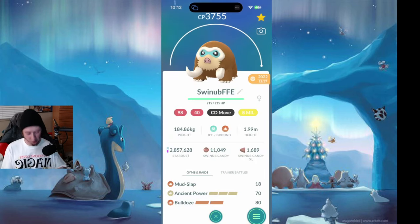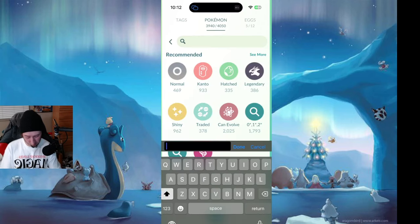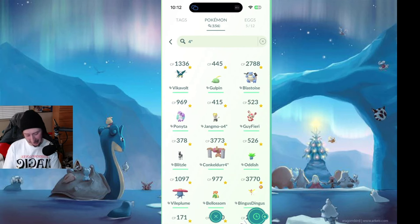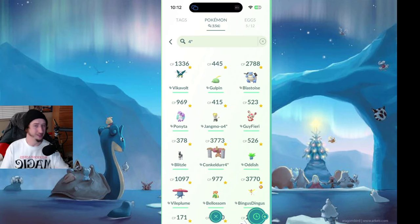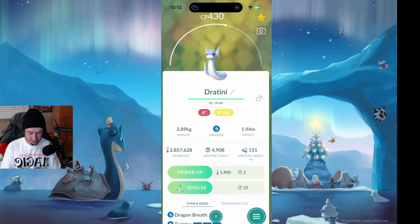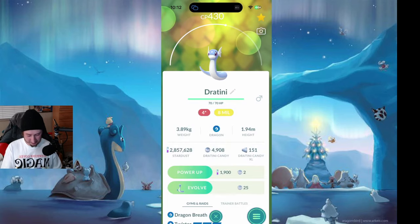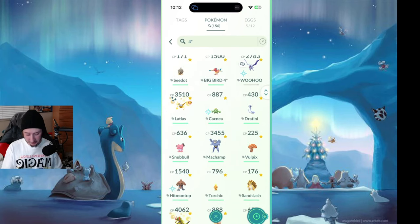We're going to go into my hundos with 2.8 million dust and just go through the list and see what we want to level up. We're going to go through recents and see what I have here. I've got a 100% Spinda — I don't want to level up stuff that I can't take to 50. I want stuff to be able to go to 50. We've got a 100% Dratini — I can't take this to 50. That's a bummer, but that's okay.